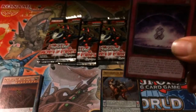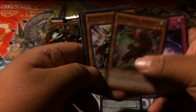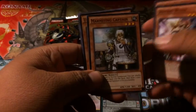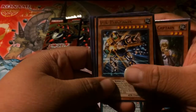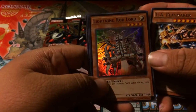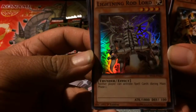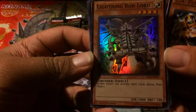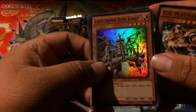We didn't stay that long at the sneak peek — we didn't feel like it had much to do. So we got UA Playmaker, and we got Lightning Rod Lord for our Super. New player can activate spell cards during their main phase. It's not that bad. Looks pretty cool, too.